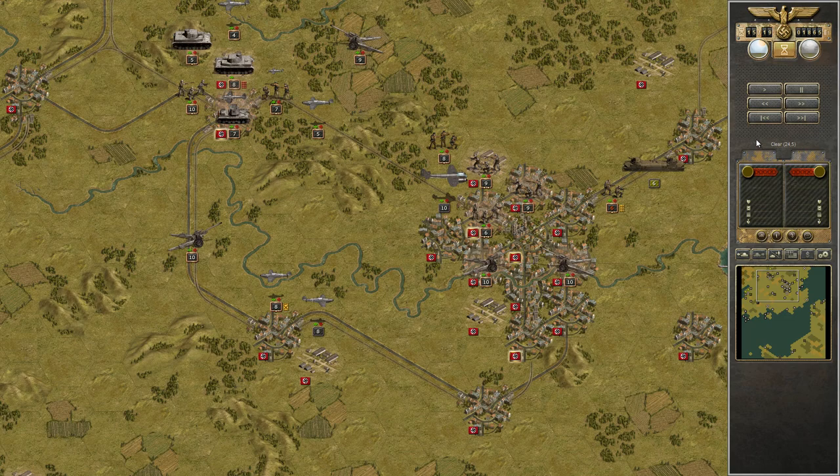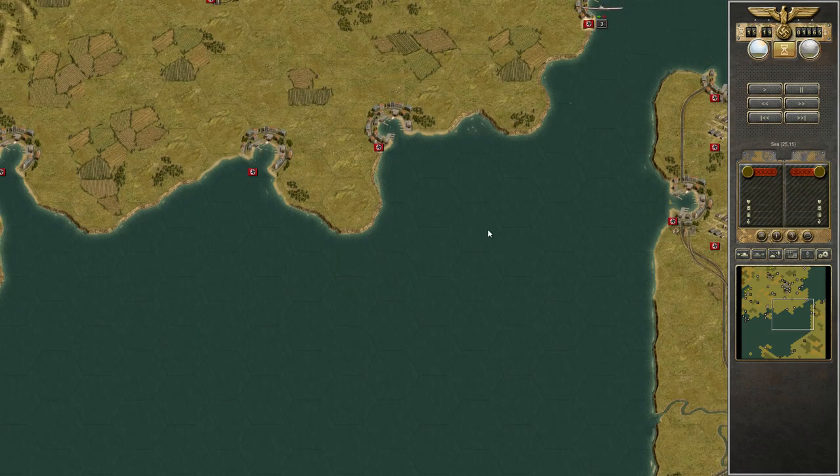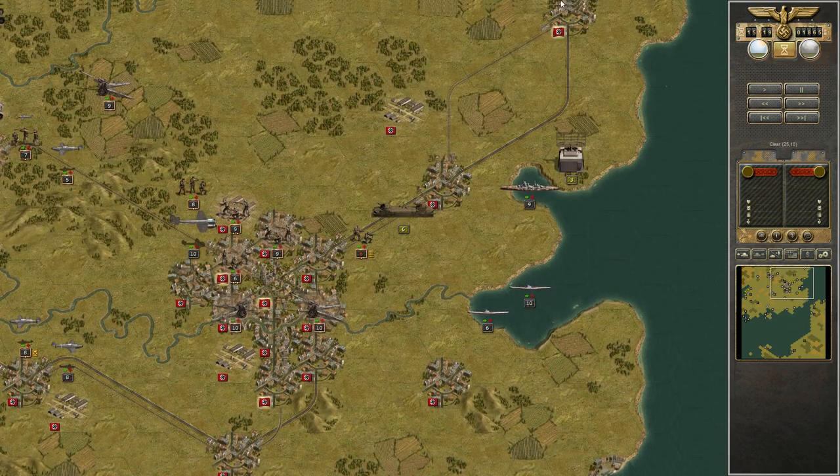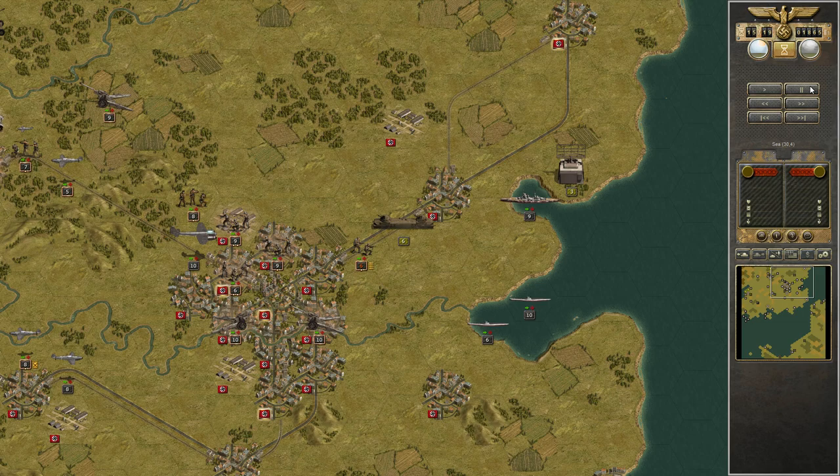Guderian certainly won't be as easy - remember on Guderian we have to do this in 5 turns less, so on Guderian we need to do this in 10 turns. Well, that will be fun. And then comes Manstein, where we have 15 strength ships waiting for us to cross the channel. So those will be fun. I hope you're looking forward to that - I certainly wasn't at the time. Keep your heads up folks, I'll see you on the next one.